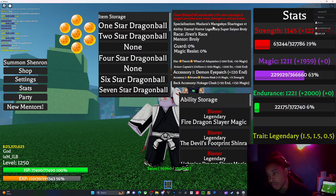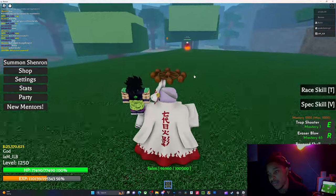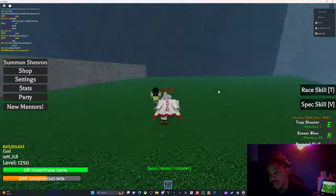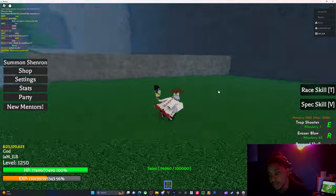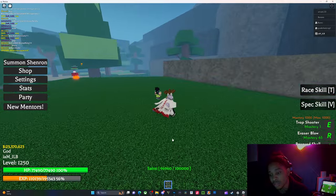I also have the Hokage's Cloak, and I'm running Legendary Blaster Broly with the Mentor Broly. I'm using Madara's Mangekyou and Sharingan V1, which gives 100% critical chance, 100% dodge, increased speed, and less cooldown on abilities. It's a pretty good spec to defeat these bosses.